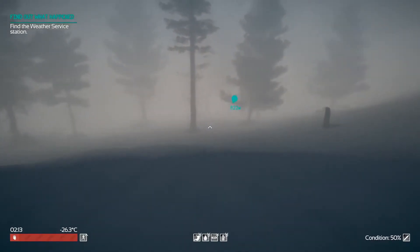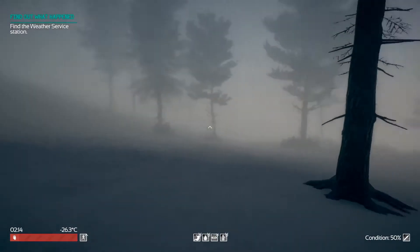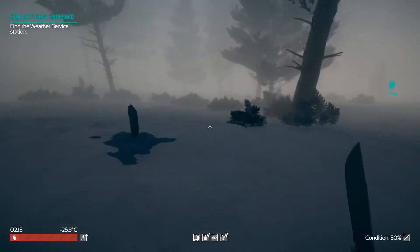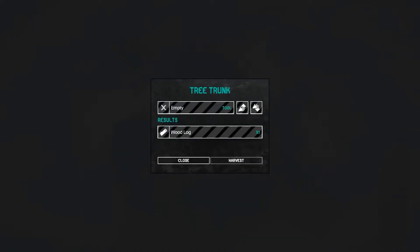We've got to find the weather service station. It was just 500 meters away, now it's 800 meters away — what's going on here? We can get some logs from that tree trunk. I do think we have some wood on us so we probably don't need that right now. This is as fast as we go — I'm holding down shift. I don't know if maybe we're a little overloaded.